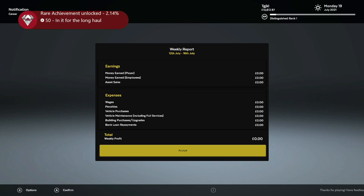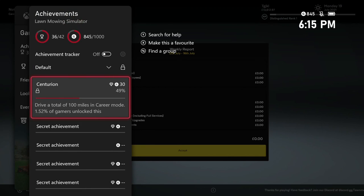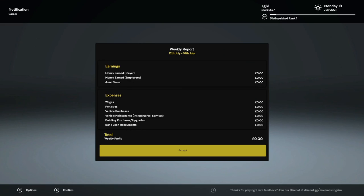The last two career achievements we have are for driving a total of 100 miles and for mowing a contract with an American mower on the 4th of July. We just need to skip ahead to the 4th of July of 2022. This is going to take you between an hour to an hour and a half, depending on how quick you are. When you're there, I'll rejoin you in the video — feel free to catch up whenever you want.